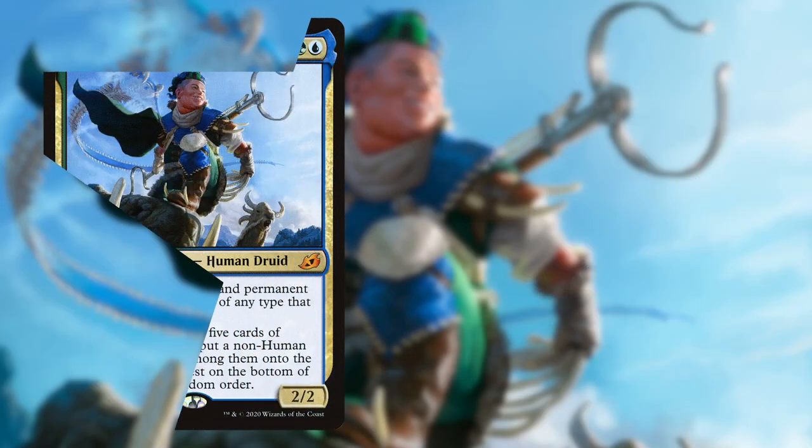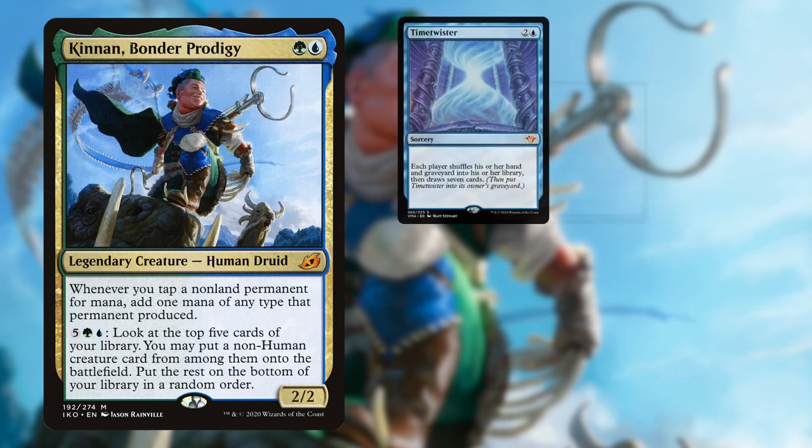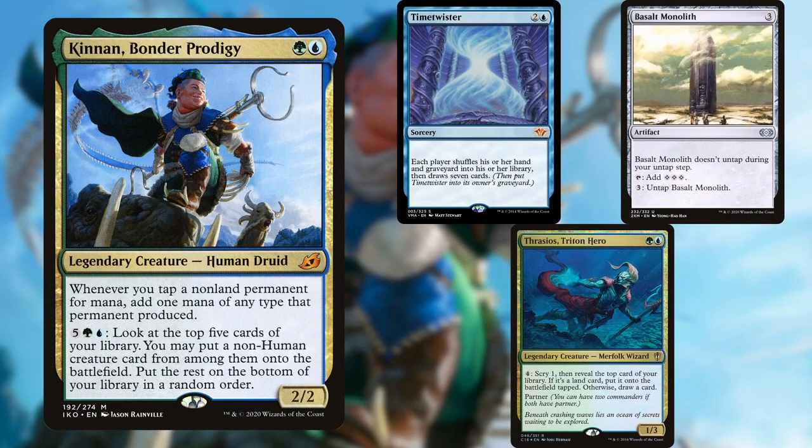In the third spot is Kinnan. This is a proactive mid-range deck that aims to utilize Kinnan's ability to generate lots of mana and then funnel that into large payoffs. This list seeks to establish infinite mana with combos like Isochron Scepter or Basalt Monolith, and use Kinnan or Thrasios to draw out the deck and win through Thassa's.